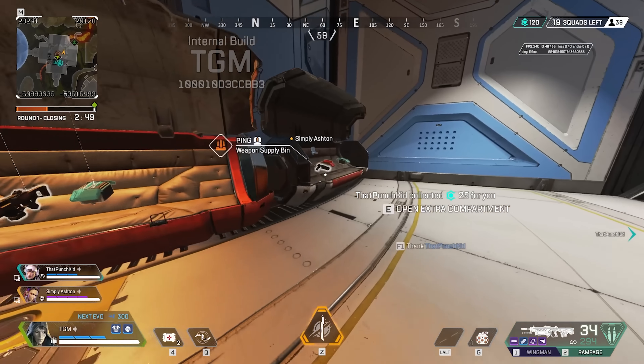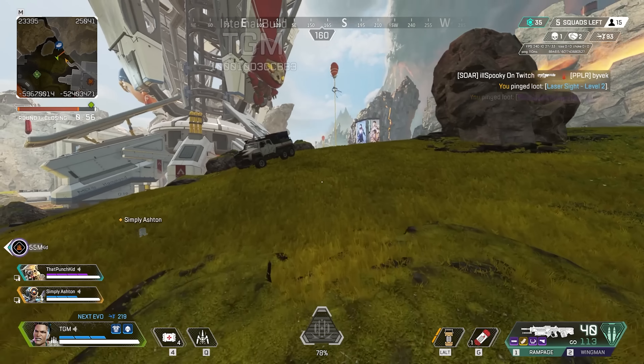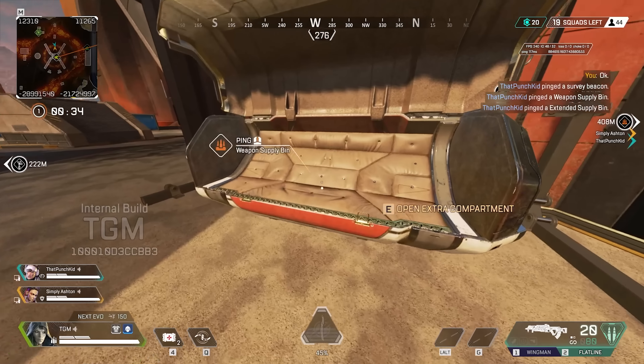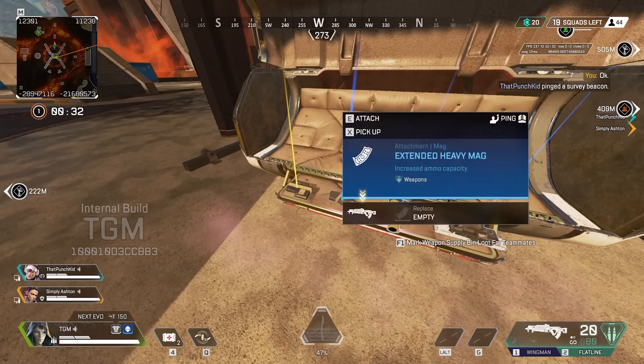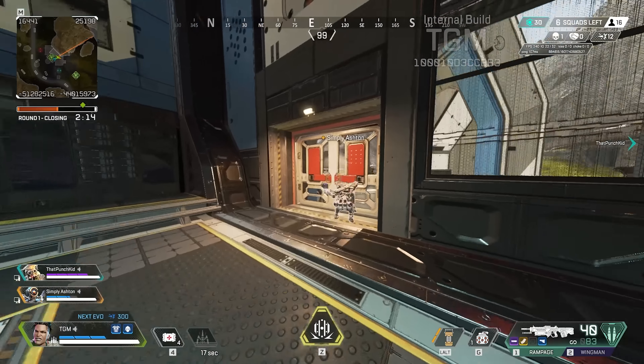The second perk for the Assault class allows you to have more ammo per inventory slot. You'll get one extra slot per stack — so instead of 60 light ammo per slot, you'll get 80, and instead of 16 shotgun ammo, you'll get 24.